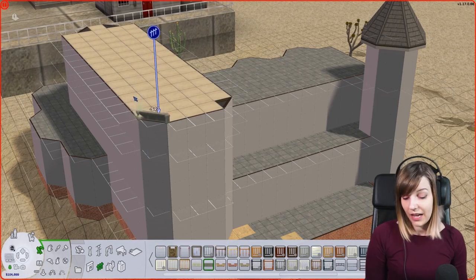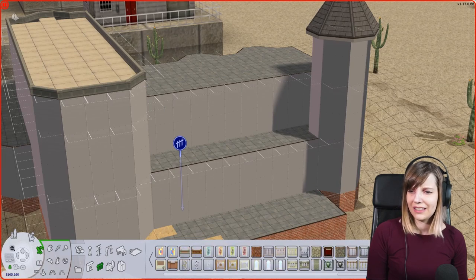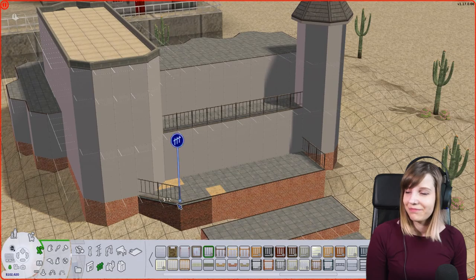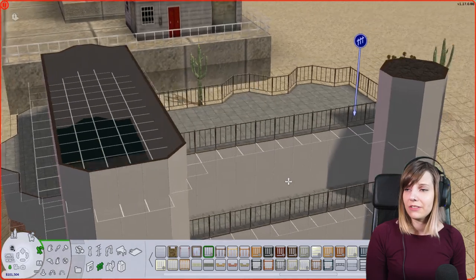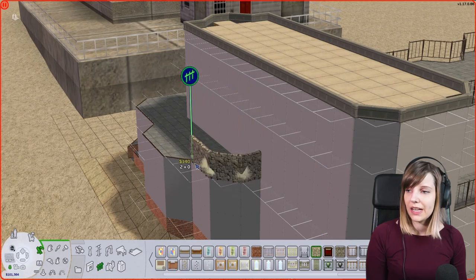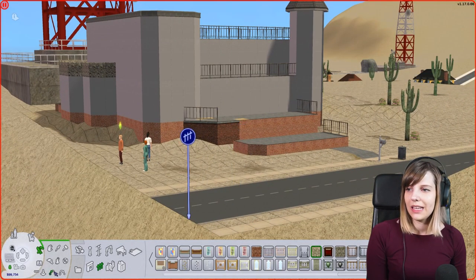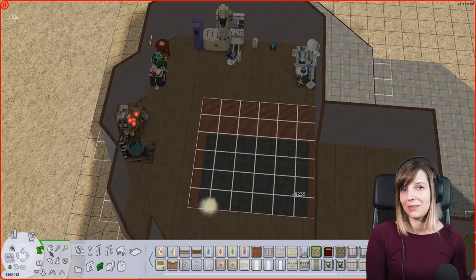I decided to keep the castle vibe but wanted to change it up a little bit, because I didn't really like all the fences and the weird towers. Basically I'm trying to keep the evil scientist vibe. I also had a bit of trouble with this because I don't think I ever played with the Beaker household in my life — ever. That's weird because I can kind of remember playing every household in Strangetown and of course in Pleasantview, but not the Beakers.